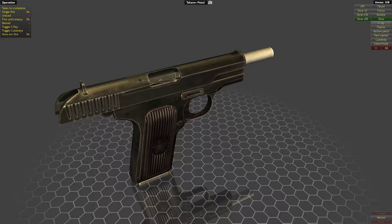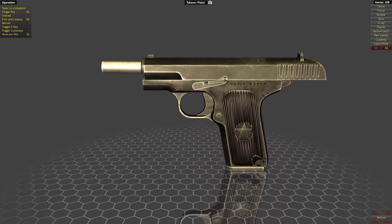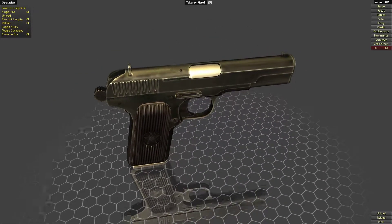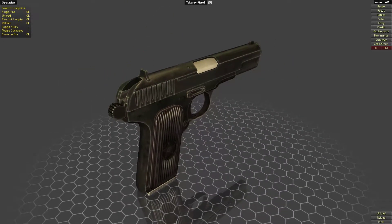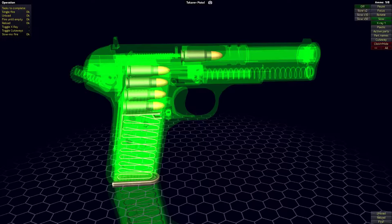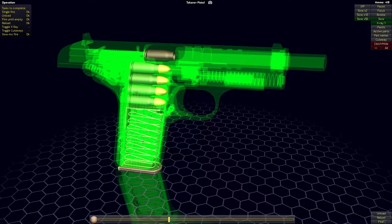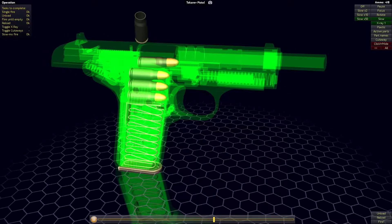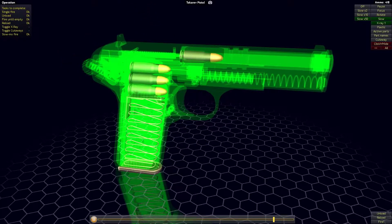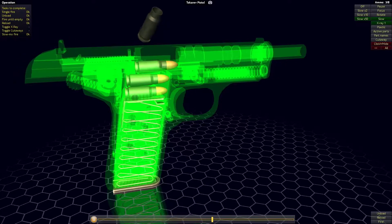We have to go through the x-rays - we're going to do that when we fire more. Let's reload it - press the button, there we go, and then manually cycle it. And then we can fire it some more with the x-ray. It's basically a Browning style pistol, so it's not that unusual especially in today's world where pretty much every pistol on the market is a Browning system in one variation or another.